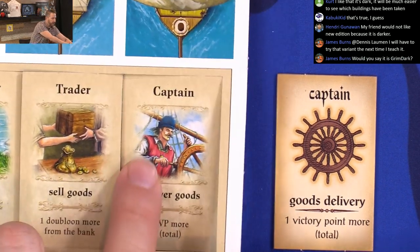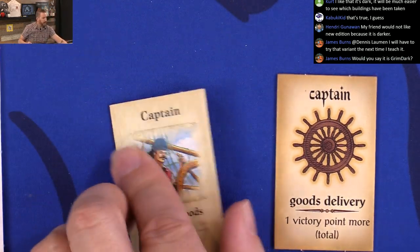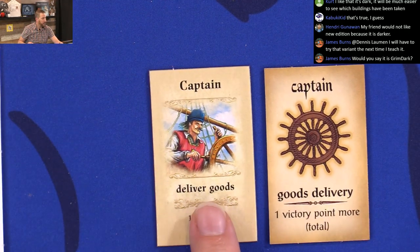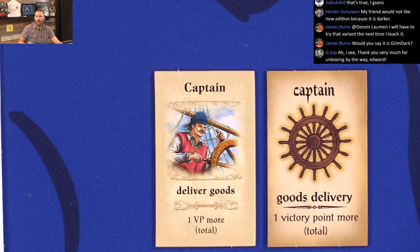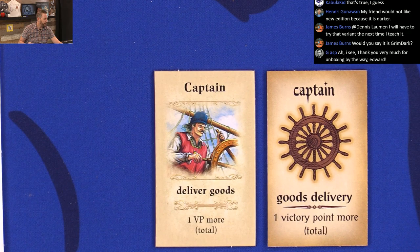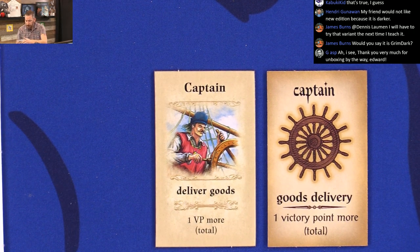If we punch that out — there you go — give you an idea. New version, older version. Then for the ships, trying to find them in the other edition.